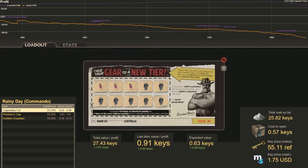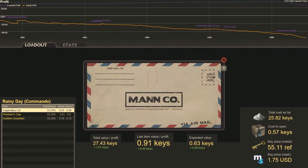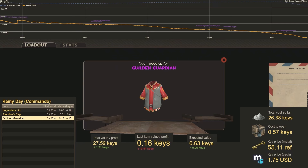I think this is the last one for Rainy Day. Number 29 — finally, we see the bad hit: the Gildan Guardian, worth 0.16 keys. We lose 0.41 keys on that trade-up.